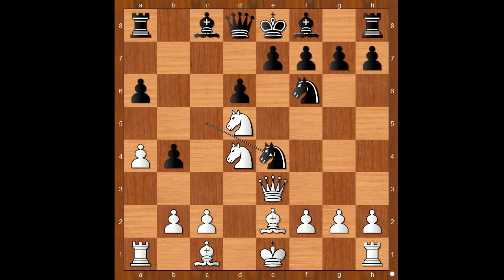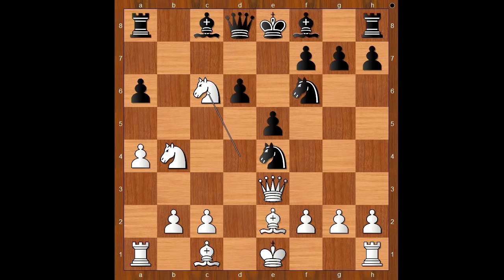Perhaps knight takes pawn on b4 was expected. There was another surprise. Let's take it back — if knight takes on b4, then e5 intending d5. So perhaps to avoid d5 immediately, white would have to play knight from d to c6, and then queen to c7 by black.